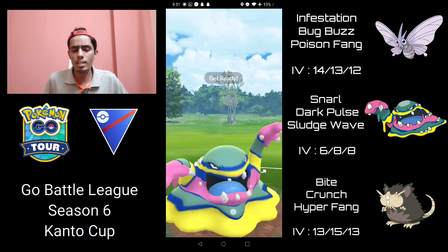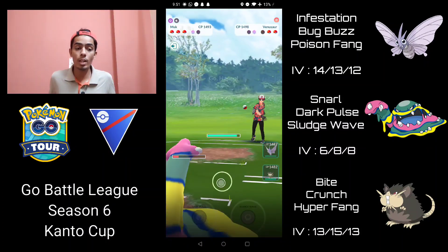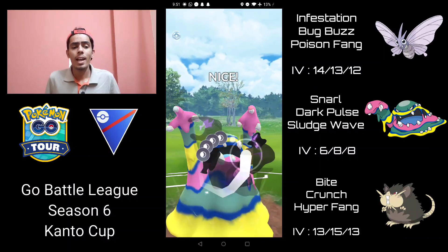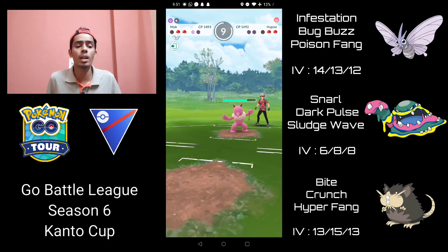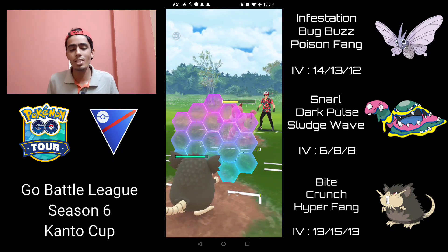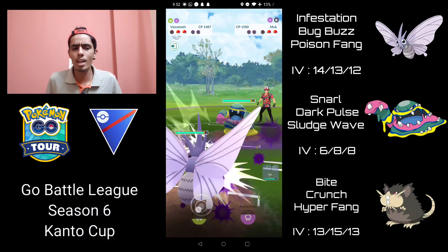It doesn't quite KO so I'm forced to throw another one — this is almost for sure going to KO. I'm hoping they let it go through because I really want to win switch advantage, which we do! Hypno comes back in and because those Confusions are resisted I get to another Dark Pulse — absolutely massive — and it probably gets the second shield from Hypno, which is great because I can come in with Alolan Raticate and clean up. Bite is doing so much damage. I'm going to shield this up because they have so much energy — could be Focus Blast — but it ends up just being Ice Punch.